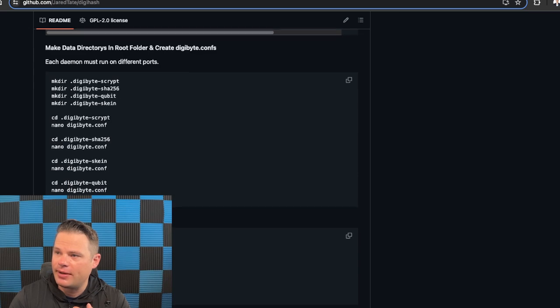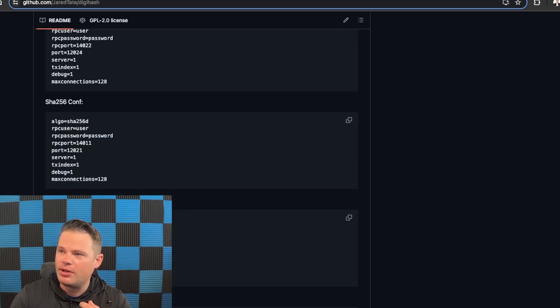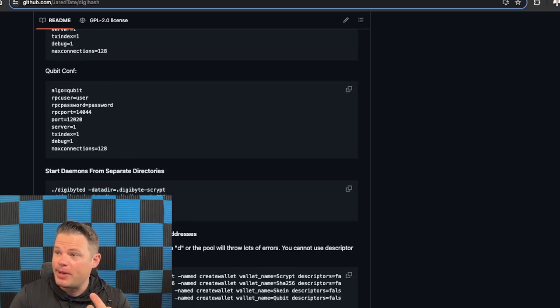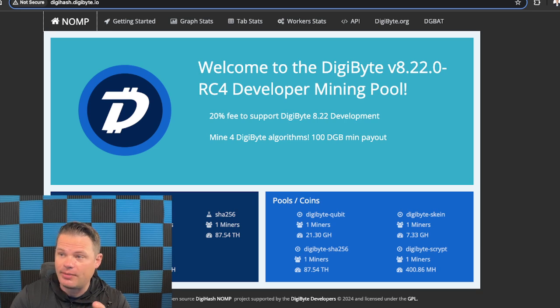There are some special configurations you need to make on a server to run multiple instances of DigiByteD, as well as special commands. Once I got DigiByteD running on the server, I was able to run a special create wallet command with the name flag and then generate legacy addresses. Once I did that and made some other changes to the pool, I was able to get it up and running.